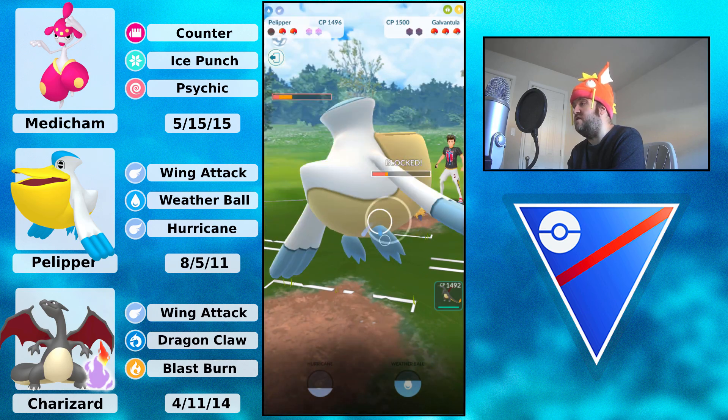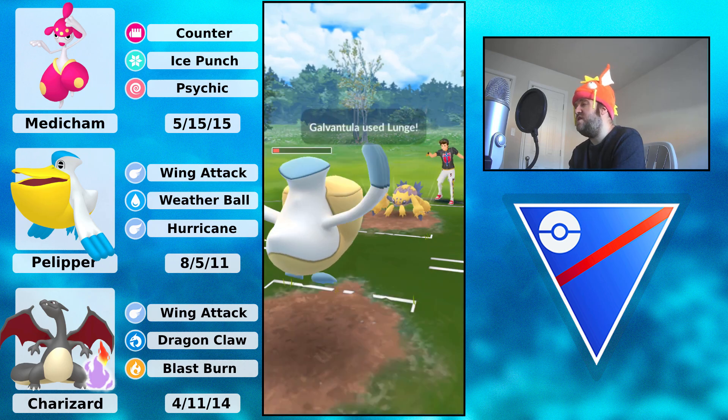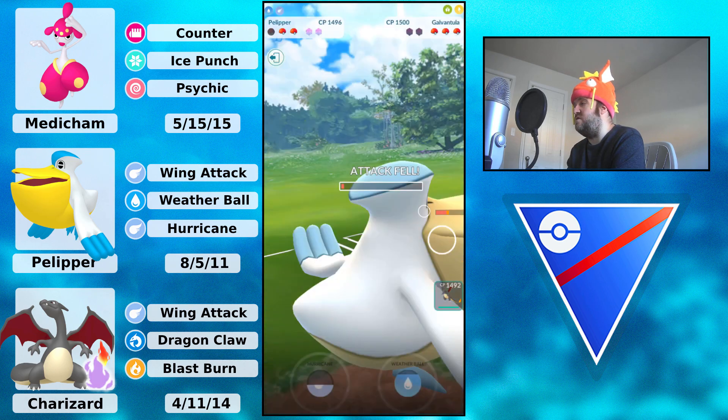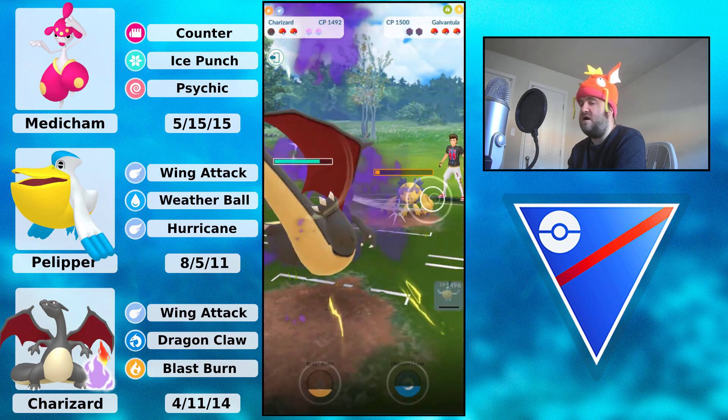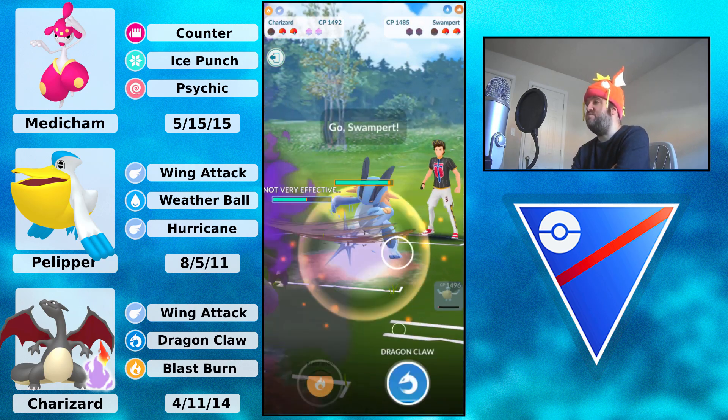They do go ahead and shield it, but the opponent is down two shields, which is good. So they're going to be able to throw an attack — this is going to obviously KO. They undercharged that, so out comes Charizard. Charizard will be able to Wing Attack down, and it does have a two-shield advantage, which is looking pretty good.